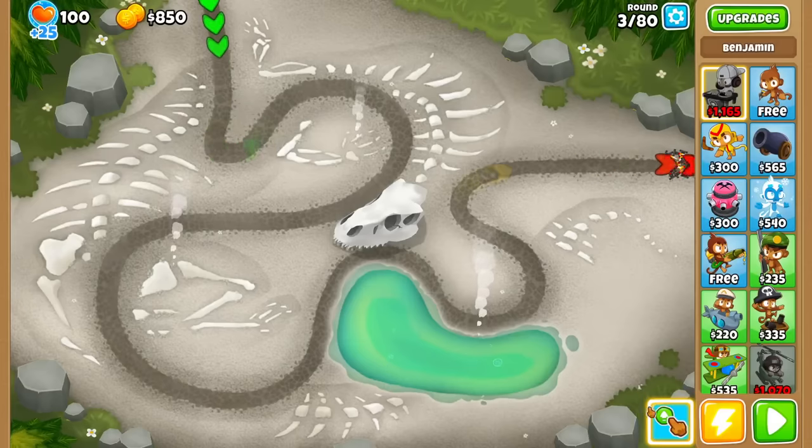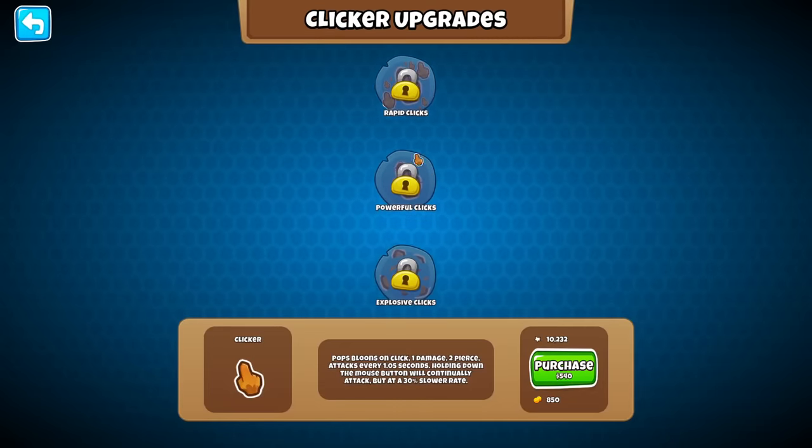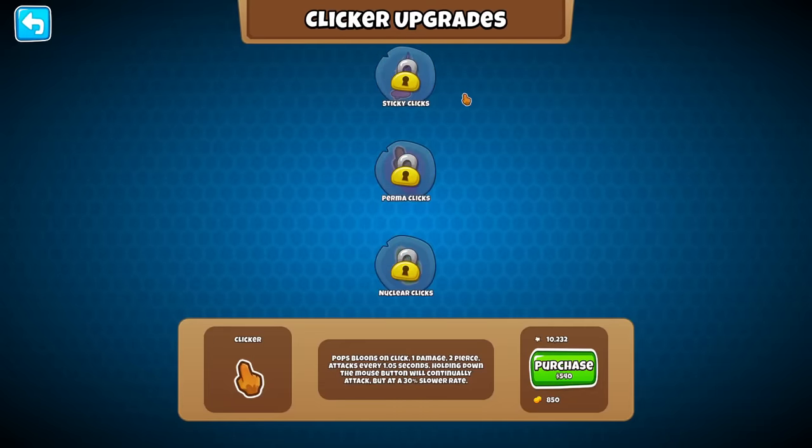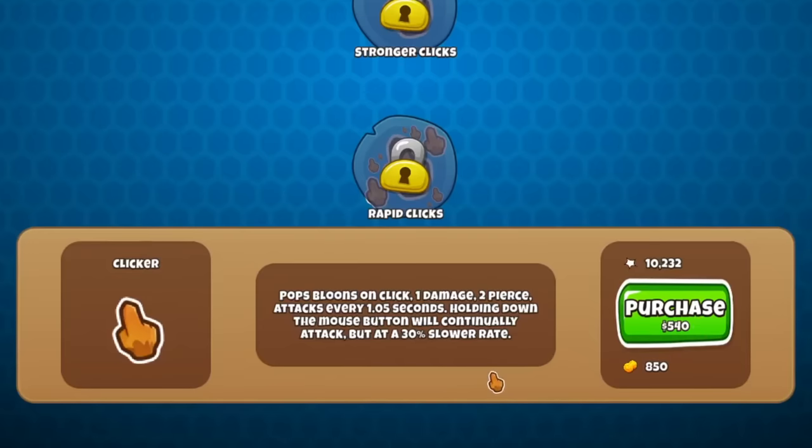If I go ahead and click on the bottom right icon over here, this will pull up a menu where there are, I believe, 11 upgrades that we can upgrade the clicker to. We actually have to purchase to be able to click in the first place. So for 540, we can pop bloons with 1 damage to pierce every 1.05 seconds.